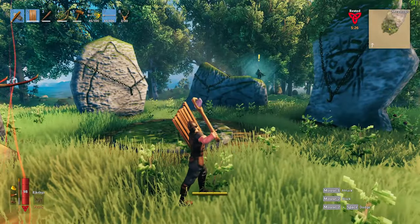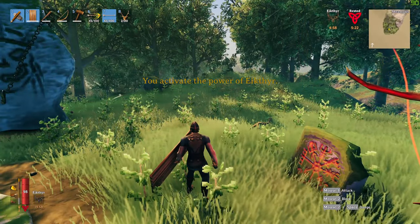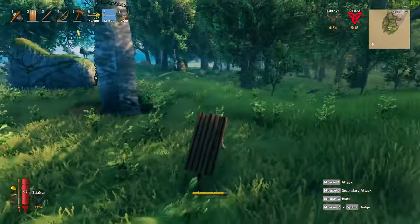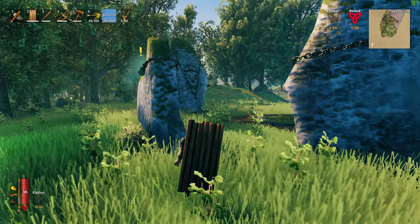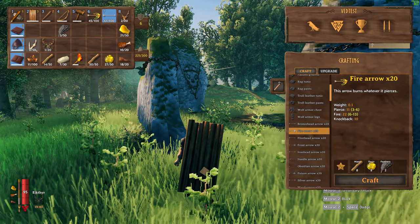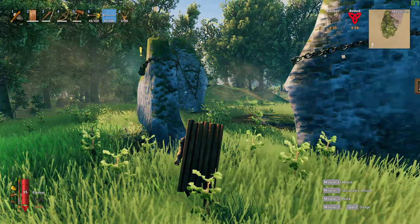You hit F to call for the power of Eikthyr, and you can run and jump much better than before, as the stamina usage goes down. This is really helpful when moving around Valheim. You probably shouldn't have any major issues killing Eikthyr. As a second bonus, you get the hard antlers, which allow you to make the antler pickaxe that you can use to get bronze and progress in the game.